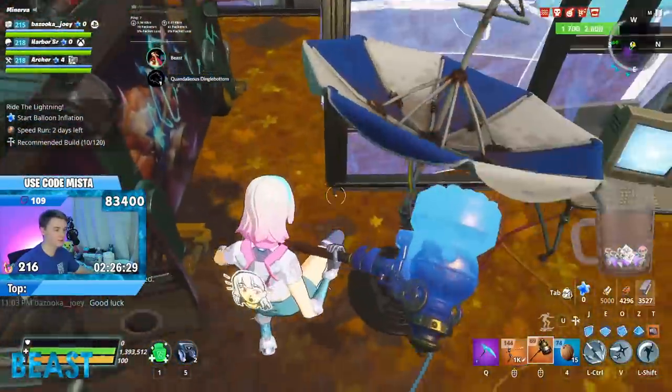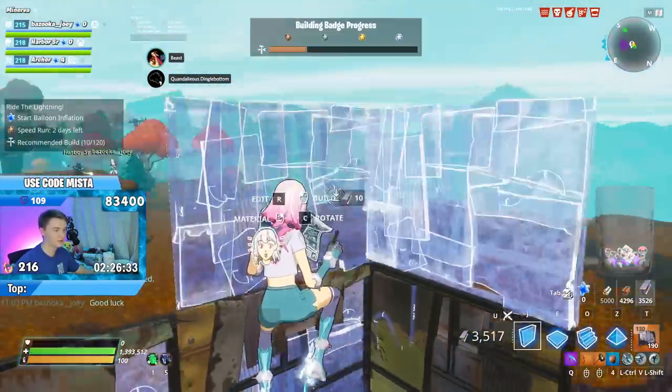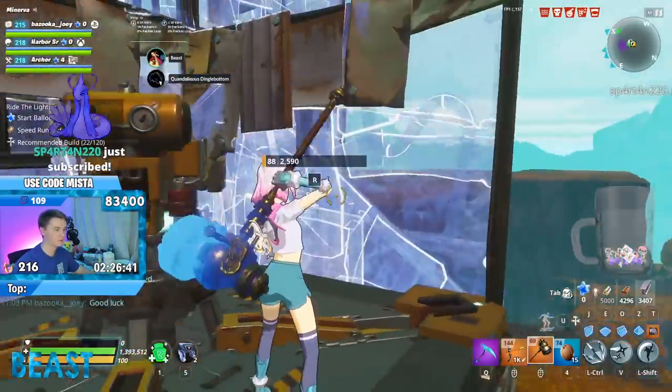If you guys ever want to set up a Ride the Lightning really conveniently, you can kind of hit your head on the ceiling just like that. I built it wrong — oh my goodness. This van is just being so mean. All right, here we go. This is always what I do — I just build it like that, couple like that, couple like that, and then just complete it just like that. You don't need this wall though — this is completely unnecessary.